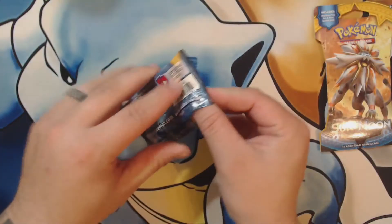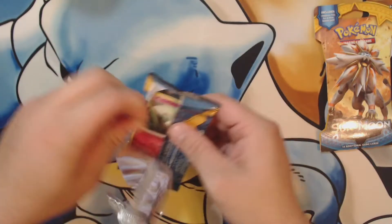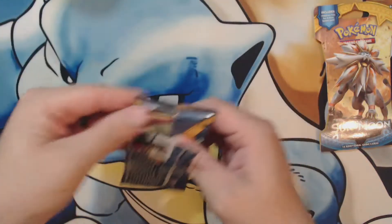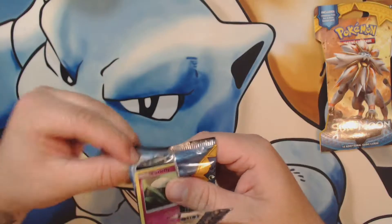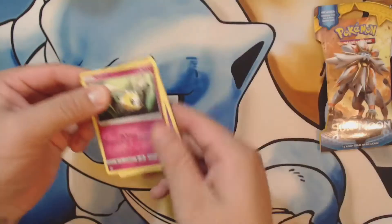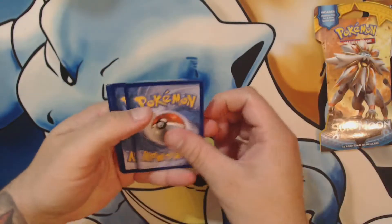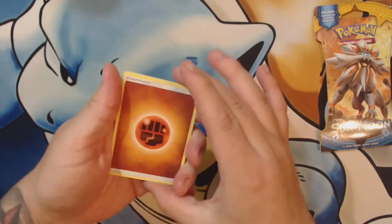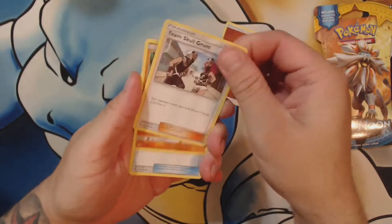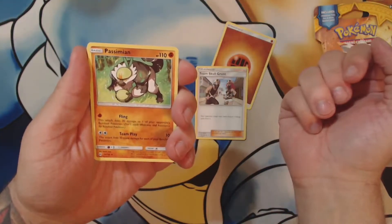There's a Dugtrio - the Alolan Dugtrio is amazing! That one actually looks cool - I did see that one, yeah that one really looks cool too. I just made a card too, you're gonna love it - it's funny, you'll like it. And it will pop up at some point if not in this video, the next video - the coming videos, yeah absolutely. Alright, let's open another one - three, four - just doesn't feel natural.